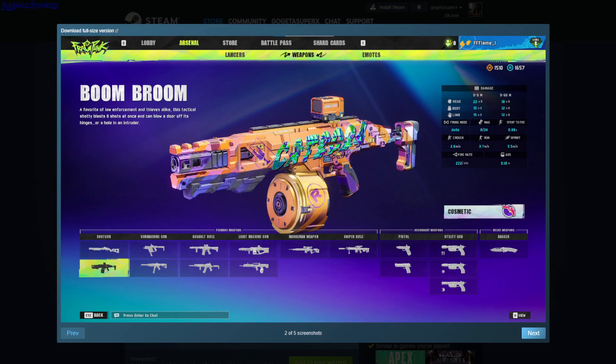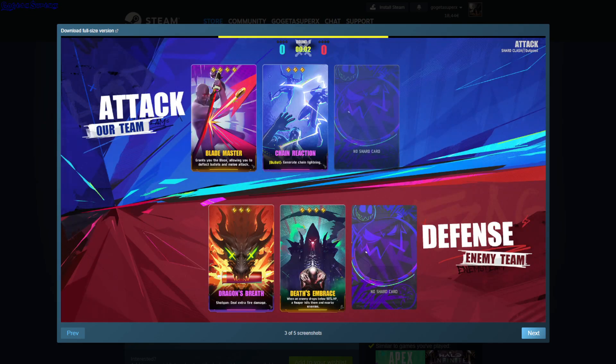The utility gun might be for healing or traps. It seems like the weapons are separated from the characters. These cards — like Blade Master — grant you the ability to deflect bullets and melee attacks. You can deflect bullets with melee attacks, which is nice. The cards seem kind of random.